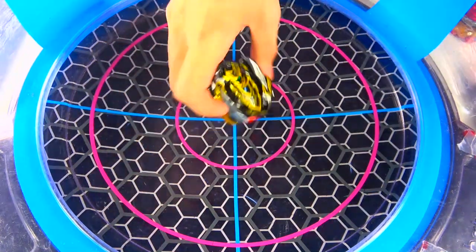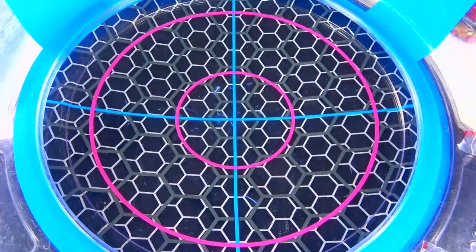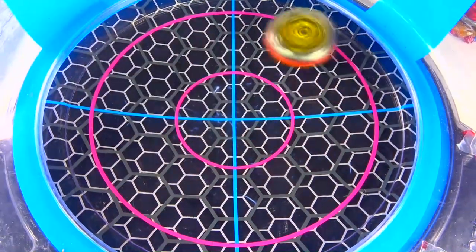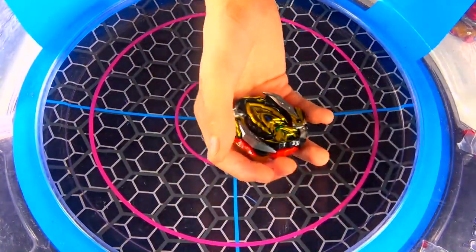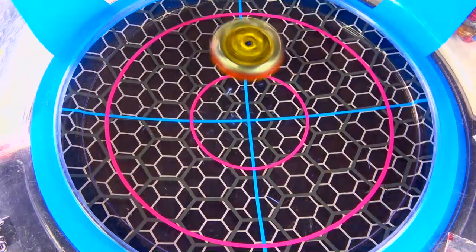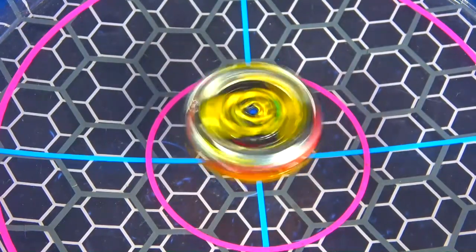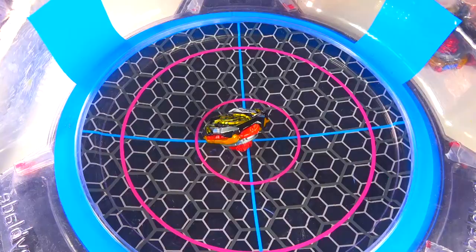Since this Bey does have the Tozy Awakening System, we'll do one regular test launch just showing off the Bey, and then after I'll see if I can get the Awakening on it. We'll use my LR Achilles Launcher. In attack mode it's a little aggressive. Second height, balance mode — I'm gonna rip. That's what I'm expecting with this Bey. It looks amazing when it's spinning around.